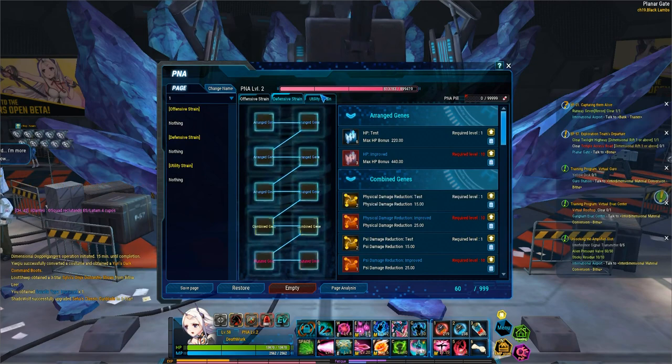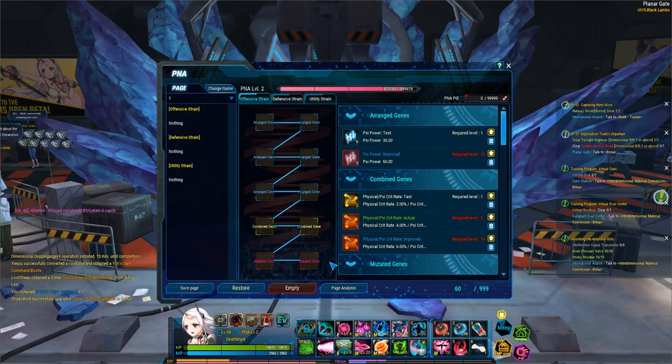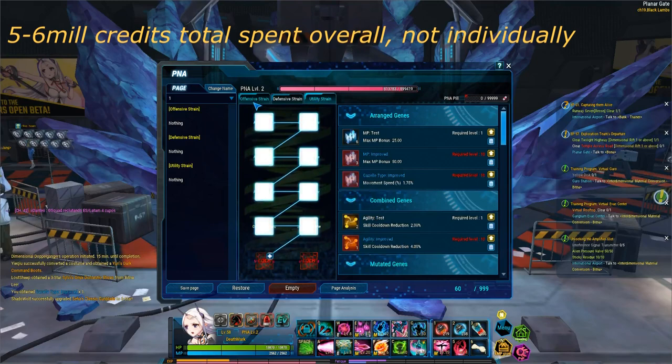When you do that, you're going to open up your PNA hut, and you're going to have, in each of these strains, the arranged genes unlocked. Now, in order to unlock the rest, you're going to have to spend credits. Each of these is going to add up, in each strain, to probably about 5 or 6 mil.